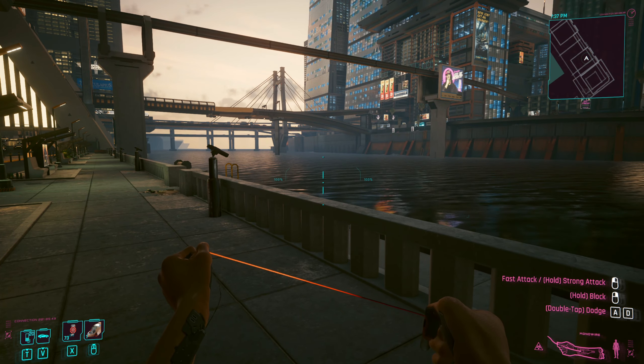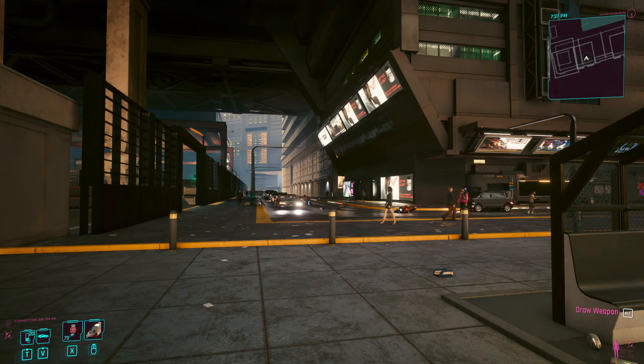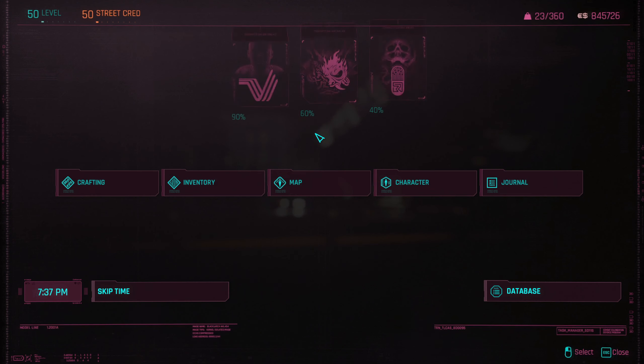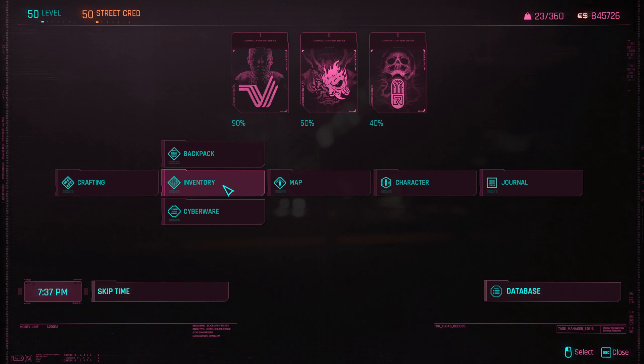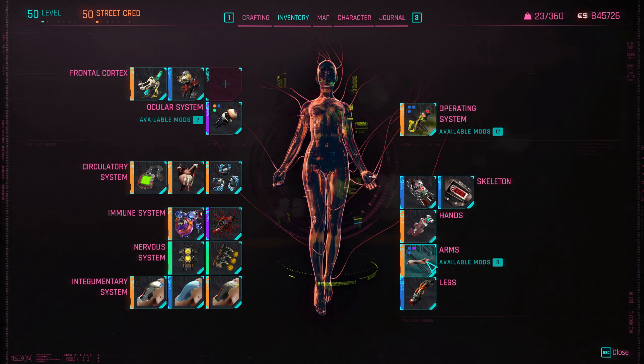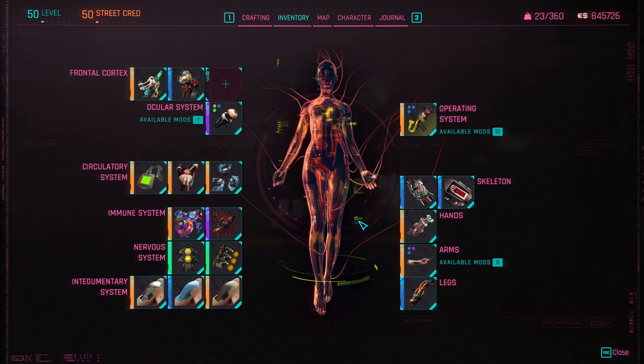This will probably be the first build I run when Phantom Liberty arrives — they said it will add more cyberware and modify builds. This build beats Sandevistan because when enemies are crowd-controlled, they can't fight back. Here, enemies have a chance — but they still can't stop you. Monowire's AOE attacks, fast attacks, and range make it very strong.